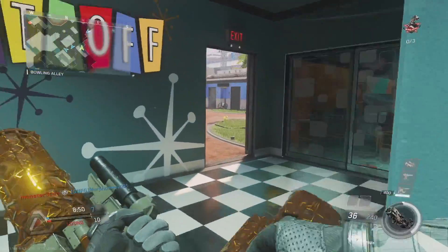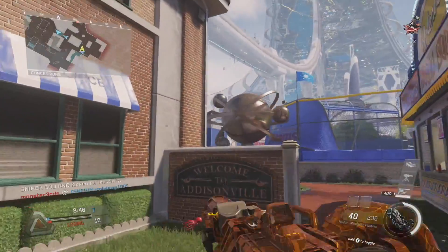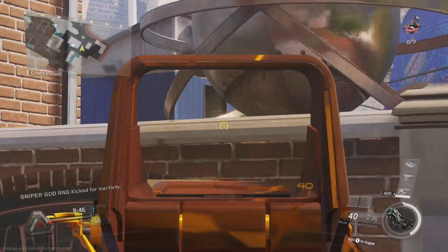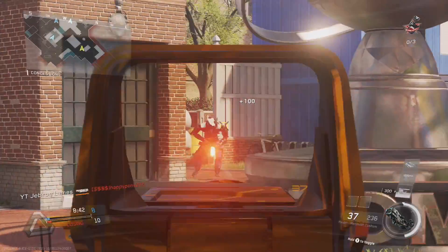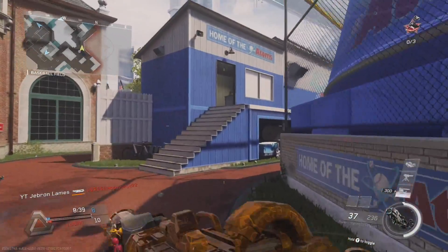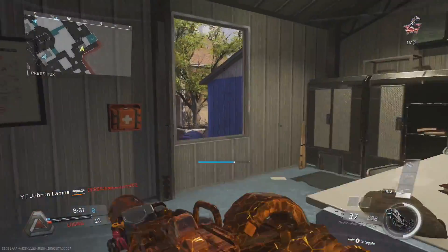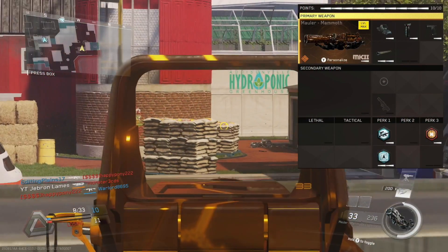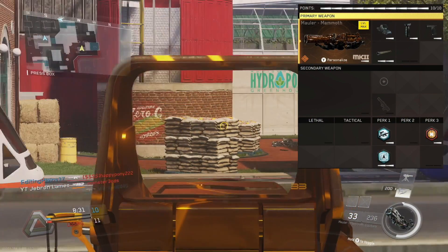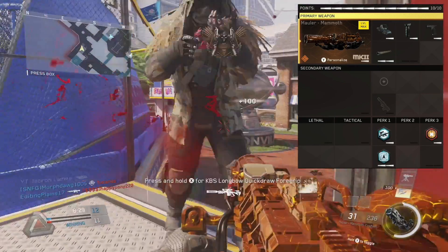I recently unlocked it in a Supply Drop, and I've had a huge increase in hate messages for using this gun, because you don't have to be good to use it. The specific variant is why I use it — I haven't used it without a variant, so I can't comment on the default Mauler. The Mammoth variant gives you double damage with reduced fire rate, aim down sight speed, and movement speed.